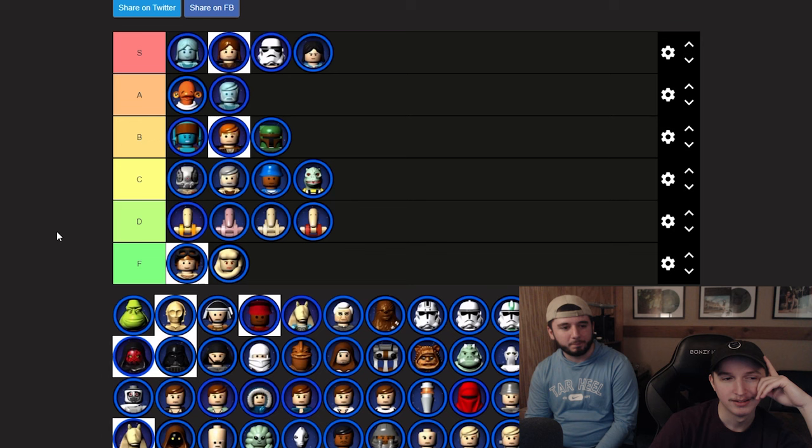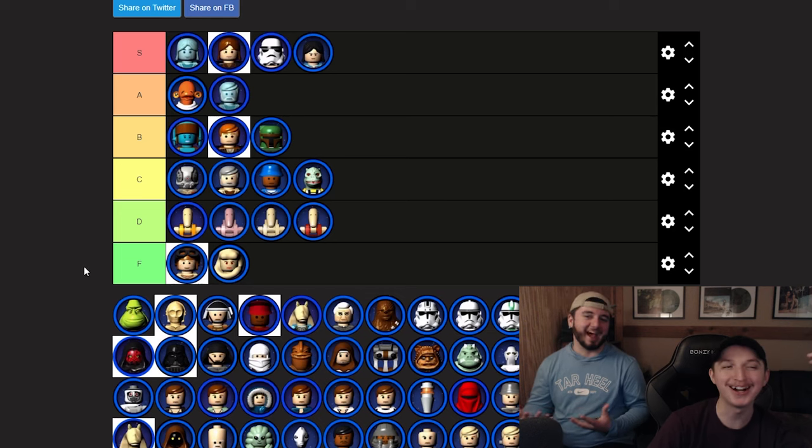Up next, another ugly mug — one of the craziest looking LEGO minifigures, very unique. We might put him with 4-LOM in C. Boss Nass though — that's S tier. You want to talk about aura? Roll the video of Boss Nass walking on Kamino and falling off.